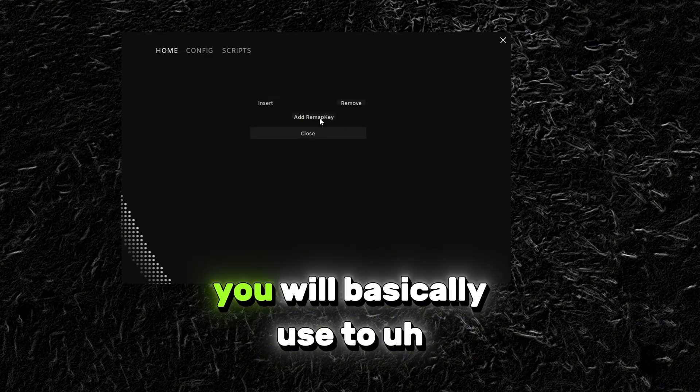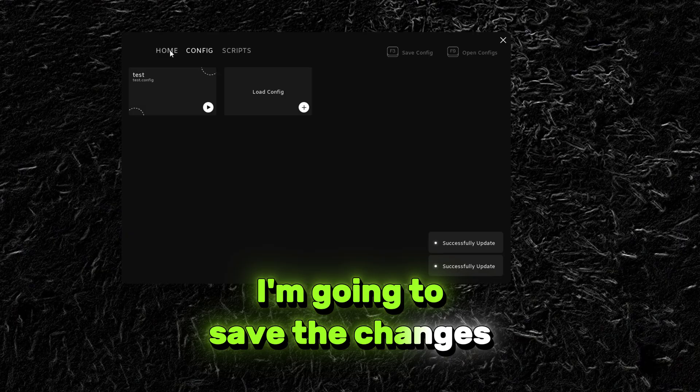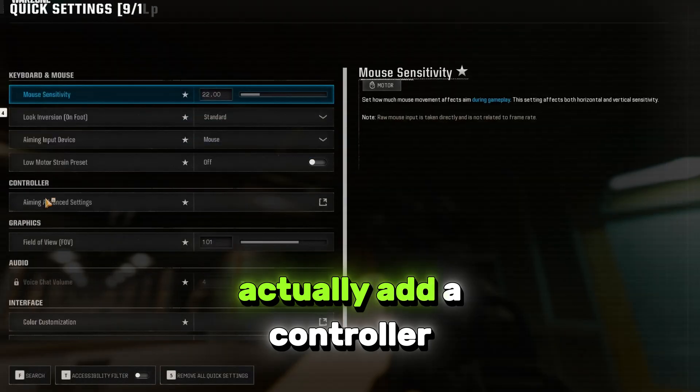The next thing is the key for on and off. You will use this key to activate aim assist. I'm going to bind it to seven. By clicking save config I'll save the changes, and now you're ready to turn the engine on. What this will do is actually add a controller so we will be able to change to a controller input.